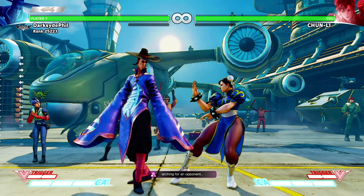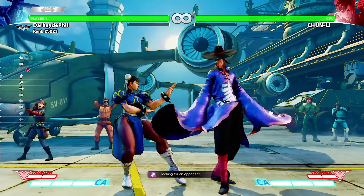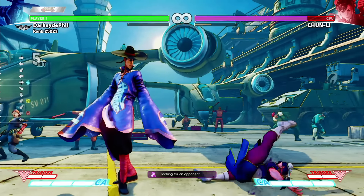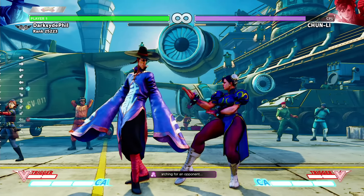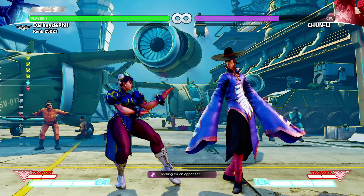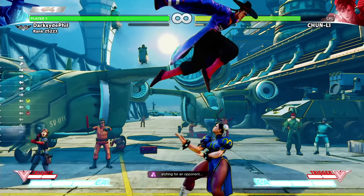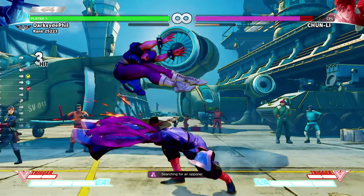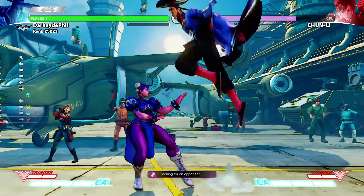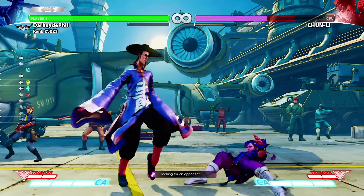After that cross-up you can do a lot of different things. You can do like standing or a little medium punch immediately into a move. You could do standing jab into standing medium kick, and you can actually two-in-one the medium kick. See that — that's kind of interesting.